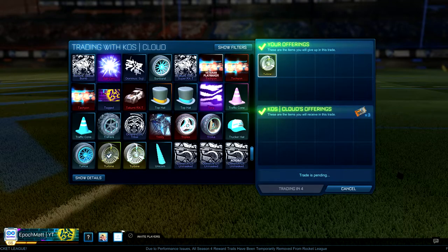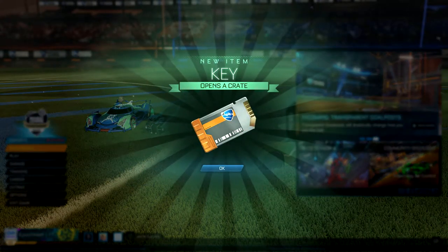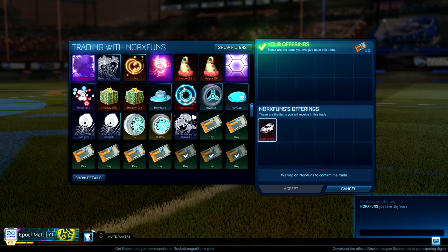Be warned though, it's not always easy to get full key value on painted exotics in the non-popular colors without some patience. With so many wheel options now, finding the specific buyer for your wheel color combination has become more difficult. But we have three keys and we're going to put them to work — it's Jaeger time baby!